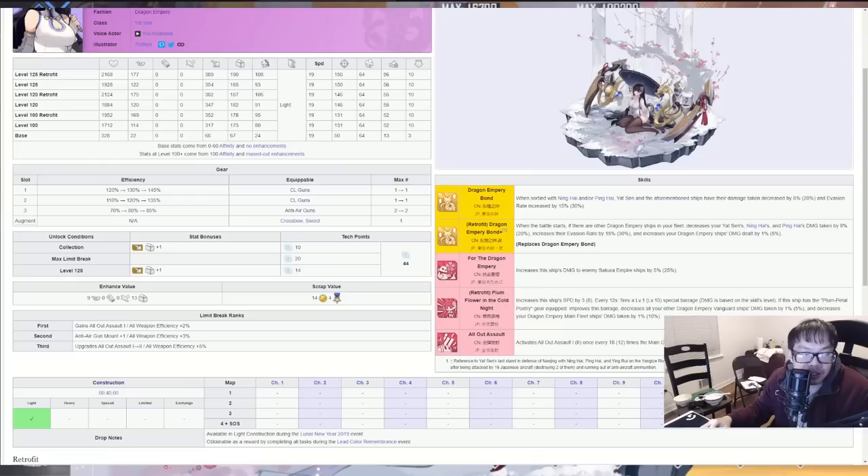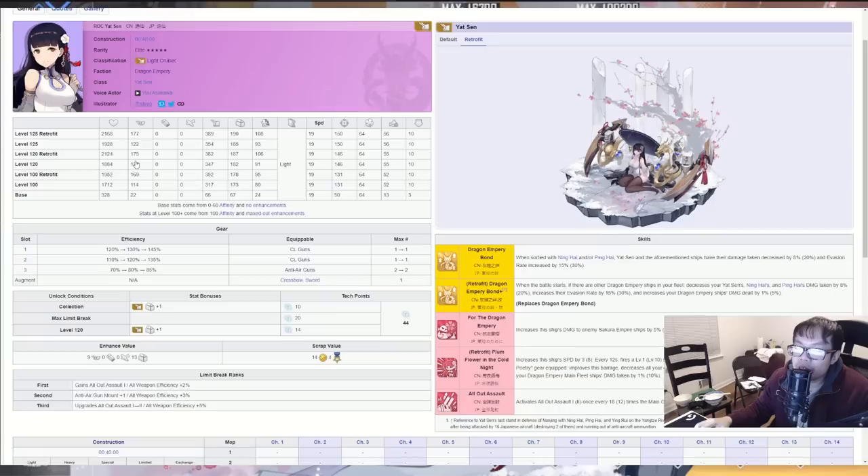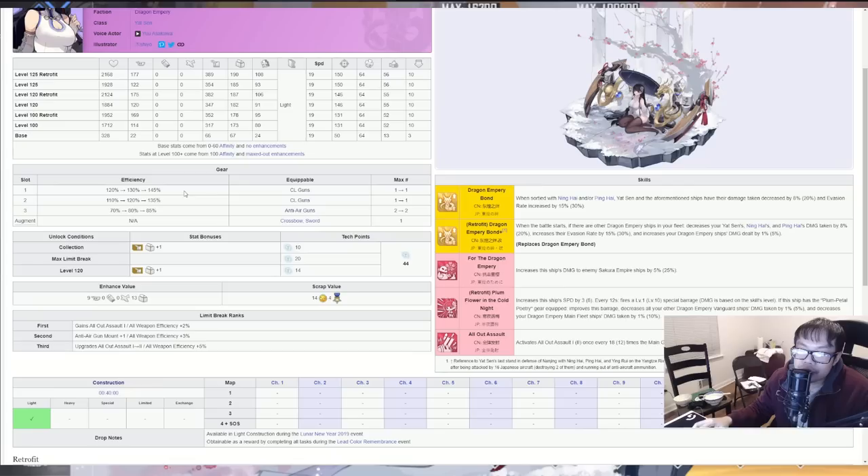So what did the retrofit give us? Going from level 120 to 120 retrofitted, she's got about 240 more health, 55 more firepower, 35 more anti-air, 5 more reload, and 15 more evasion. Pretty much everything else stays the same — a little bit more defense and a little bit more offense. Going to efficiency, she has major gun improvements: 130 to 145 on the main gun for the light cruiser, which is very good.